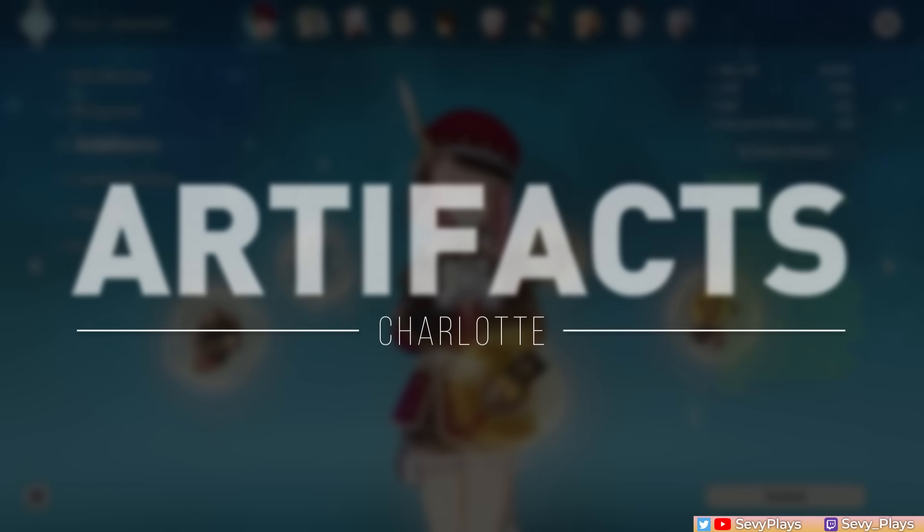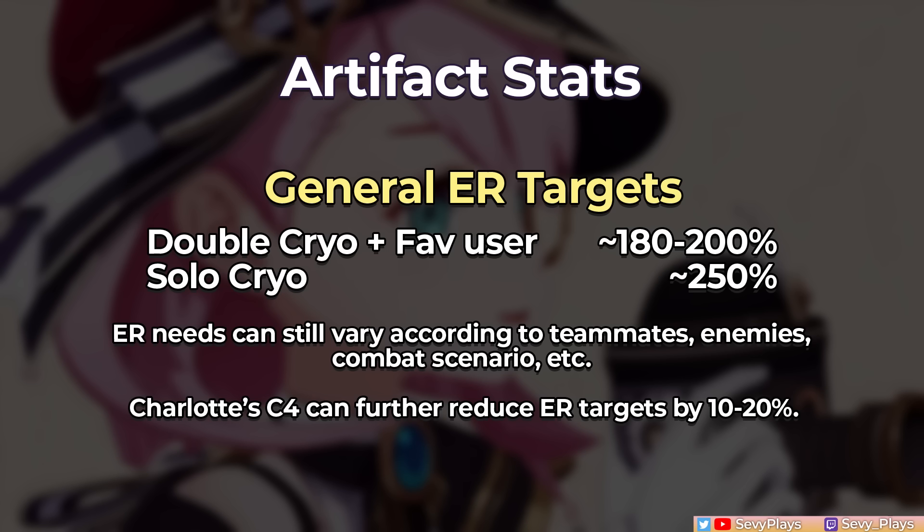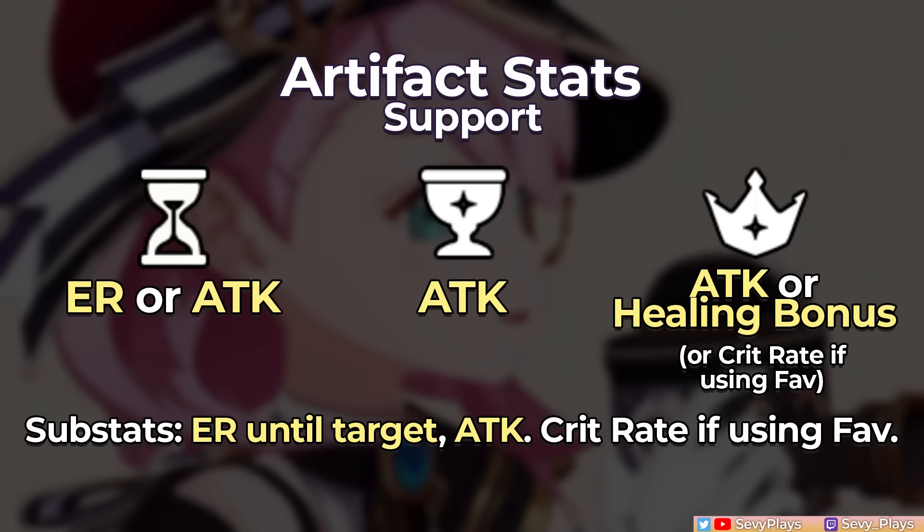For Charlotte's artifact build, preferred stats and sets vary depending on whether you want more healing or damage. For her support build, ER requirements vary: around 180-200% ER with another cryo teammate and a Favonius user, but up to around 250% if she's the solo cryo unit — so ensure her burst recharge will be reliable. For main stats: ER or attack sands depending on ER needs, an attack goblet, and an attack or healing bonus circlet. For substats, get enough ER to burst every rotation and prioritize attack rolls since that boosts both healing and damage. Crit rate is also helpful if using the Favonius Codex.